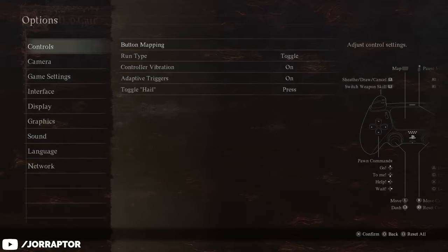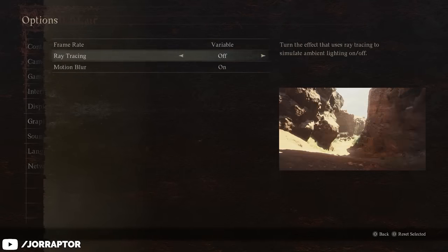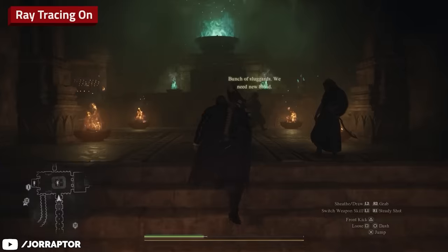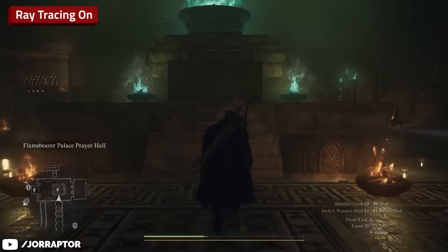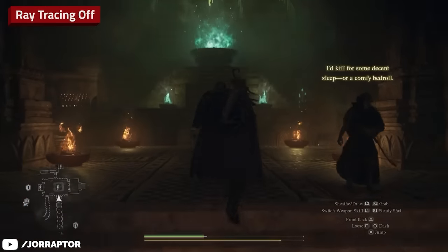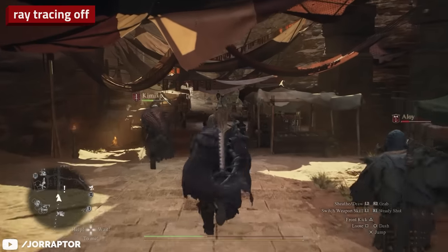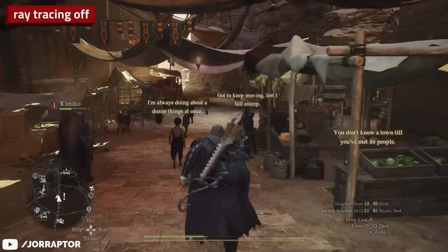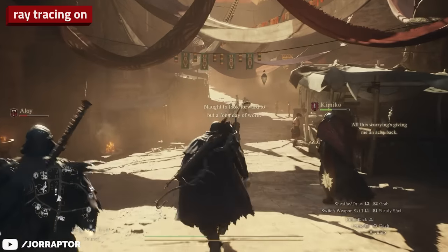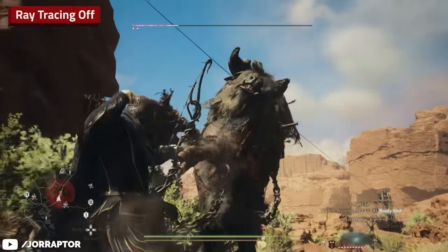The real game changer with this update is the fact that you can now turn off ray tracing. You have to do it from the title screen and then hop back into the game. You will totally notice the graphical differences — for example, entering the Flamebearer's Palace in Bakht Batal will suddenly look way less impressive due to changes in shadows and reflections. Everything feels more grey and less lively, though it's mostly noticeable in urban environments. Elsewhere the differences weren't that noticeable, and you get used to it pretty fast.